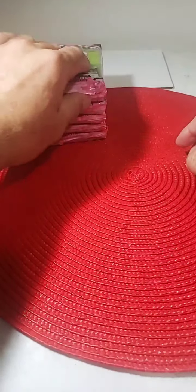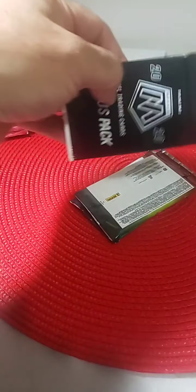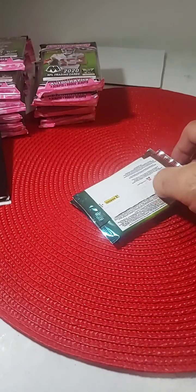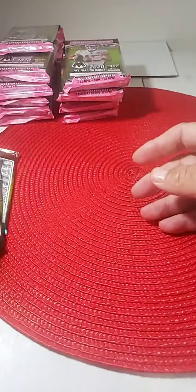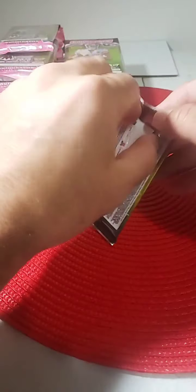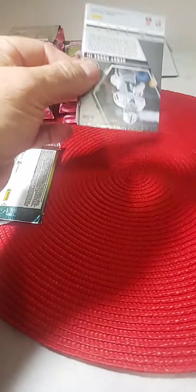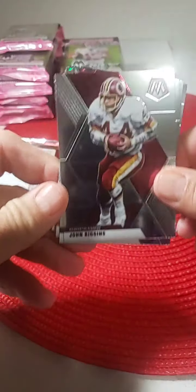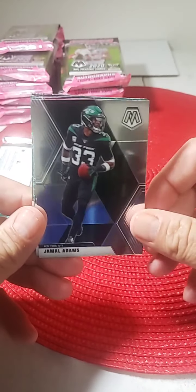Let's get going with pack number one. These packs are a pain to open — 12 cards per pack, three pink camos in this black sealed pack right here, and we'll do that one at the end. Hopefully we can start off with a couple of big hits right away. We go first with John Riggins base, Jamal Adams with the Jets, Baker Mayfield Cleveland, and Matthew Stafford.